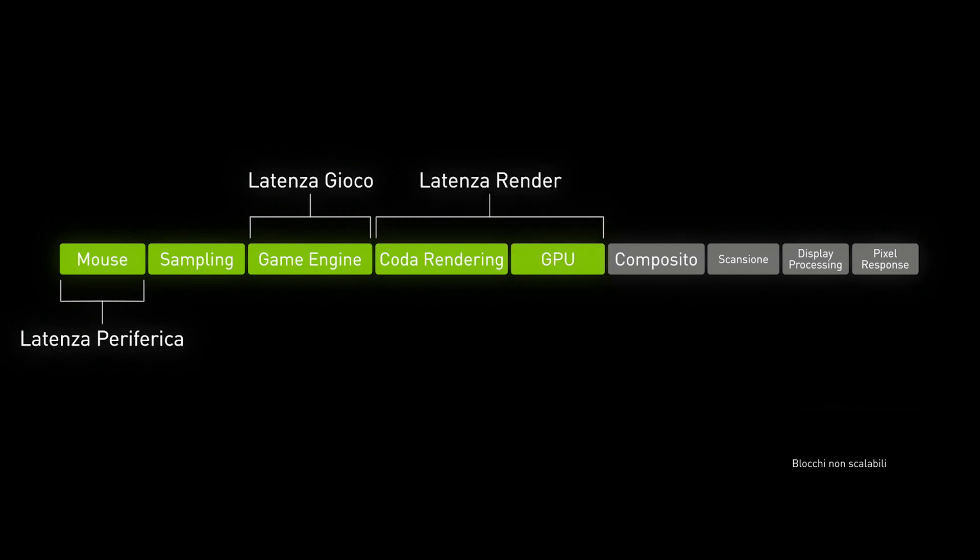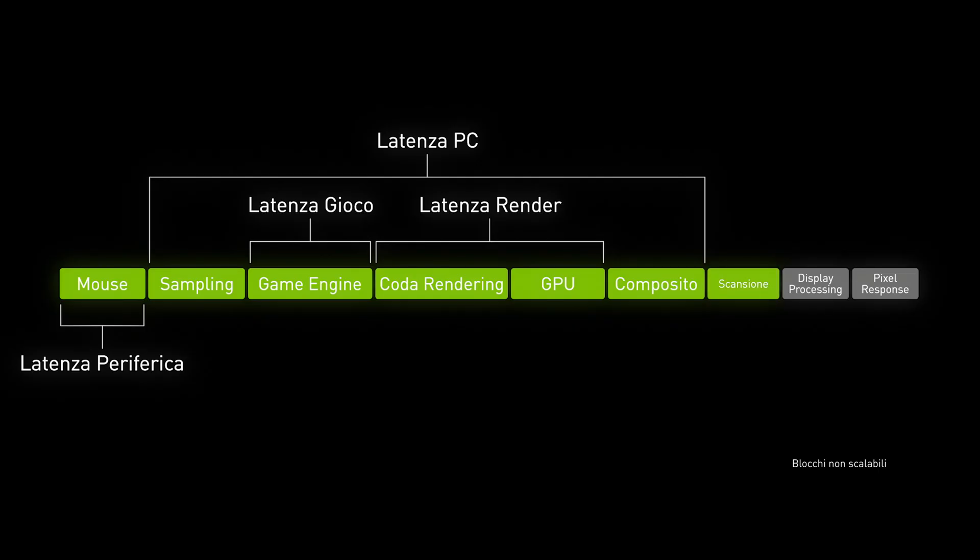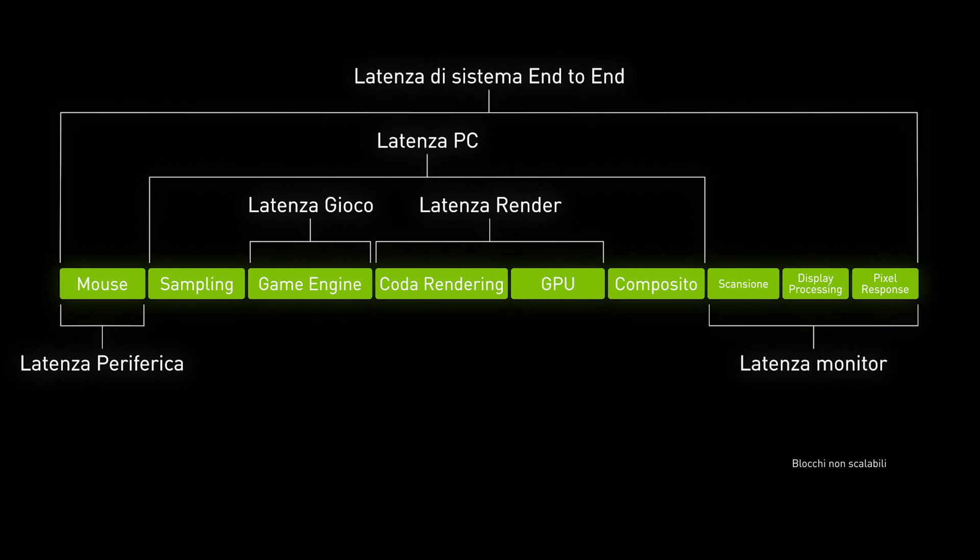The next component is your rendering latency, composed of your render queue and the GPU actually producing the frames. The final piece is compositing — the Windows compositor taking the frame and scheduling it to be composited with other windows. Ideally, you would avoid compositing by running in a full screen exclusive mode. The sum of these is your PC latency. The final component is your display latency, comprised of three things: the scanout rate, which is impacted by your display's refresh rate or Hertz; display processing, such as HDR or temporal processing, which can accumulate multiple frames on some TVs; and pixel response time, also known as gray-to-gray. The sum of those is your display latency, and putting all components together gives you your end-to-end system latency.